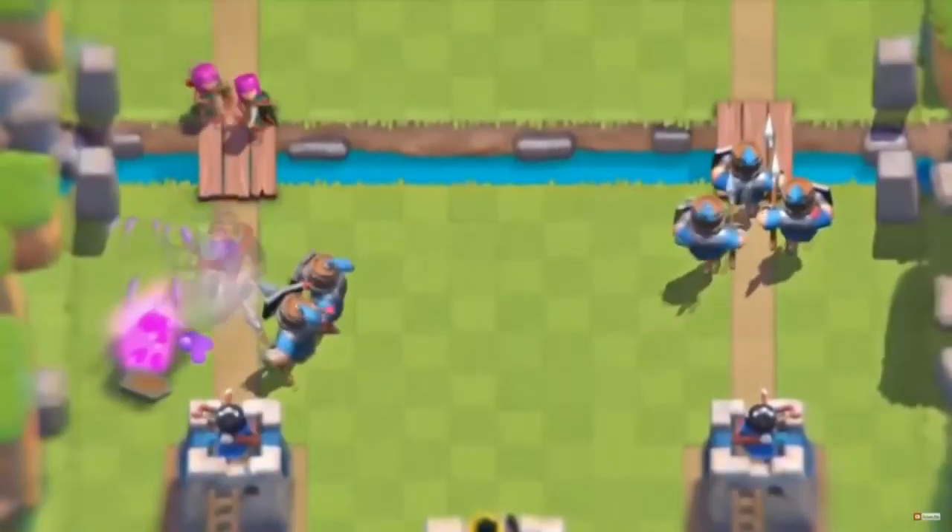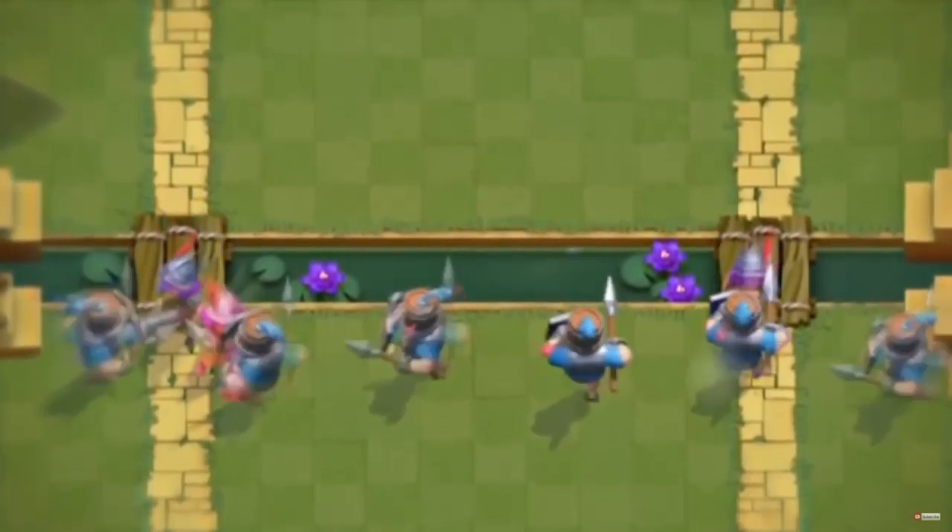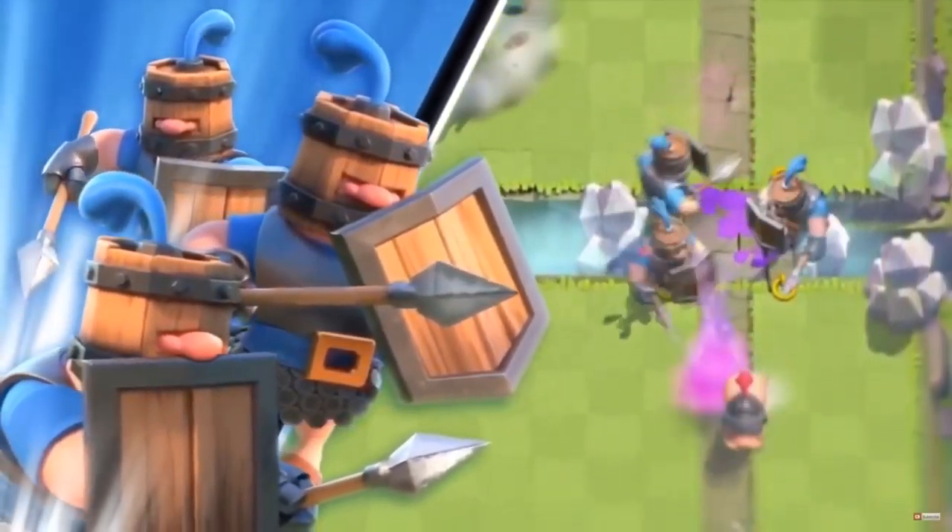I only have three nerfs, which means I have a lot of buffs, so let's get to them. Buff number one is going to be the Royal Recruits. We already know this is coming — Rumham has already said he does plan on buffing the Royal Recruits after CRL World Finals. I think making them seven elixir, reverting that stat buff they did a couple months ago, would be a viable solution. Either that or giving them another stat buff. I don't want them to be OP — we've been there, done that, and it's not that fun. Just a tiny buff would make them viable.